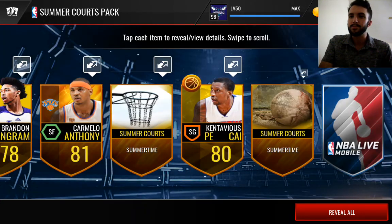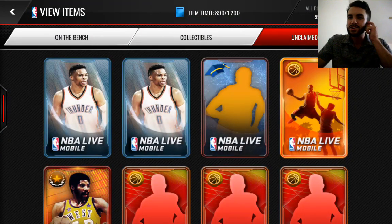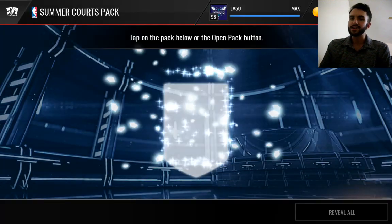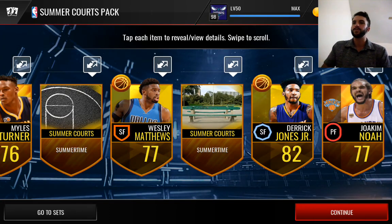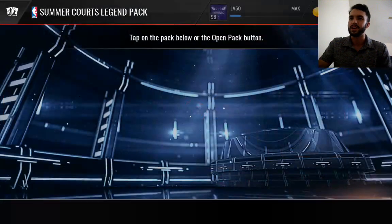We get a Brandon Ingram — he's been balling out for the Lakers. And a throwback Kyle Korver. Lonzo Ball has been a little up and down in his Summer League debut. First game was, I believe, 2 for 15 for 5 points, along with 3 turnovers. Had a couple assists and rebounds, but really nothing all that impressive.